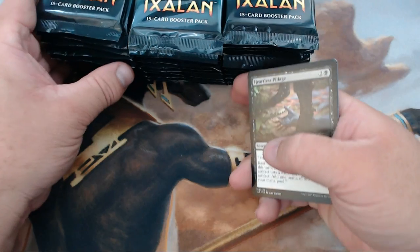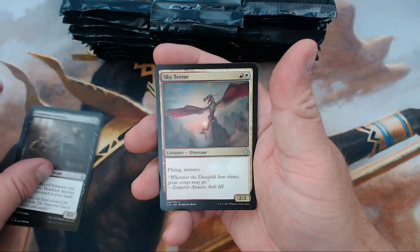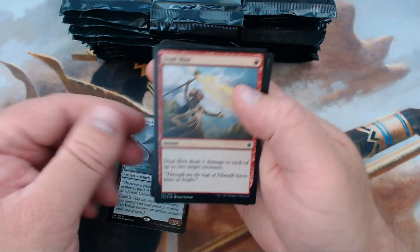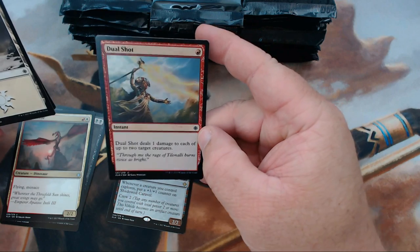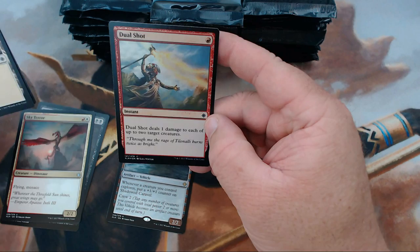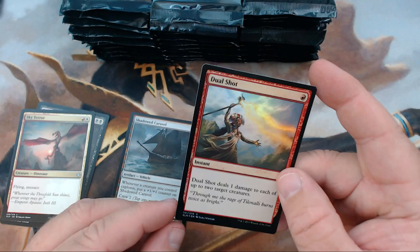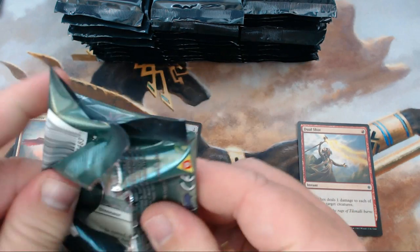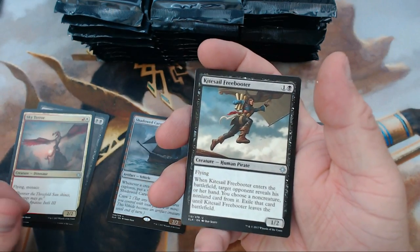We have Heartless Pillage, Deathless Ancient, Sky Terror, and our rare is Shadowed Caribbean. We also got a foil Dual Shot. Looking at it, this does not seem to be following the pattern we had before of foils having the square corner — sad face. That's all right though, we got it in a couple of boxes. Can't expect that kind of glory out of every box.